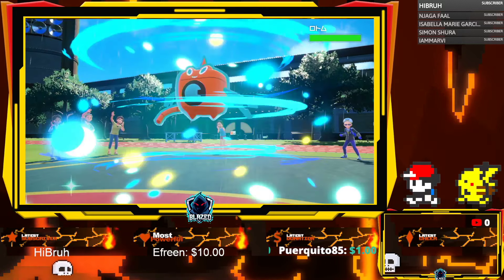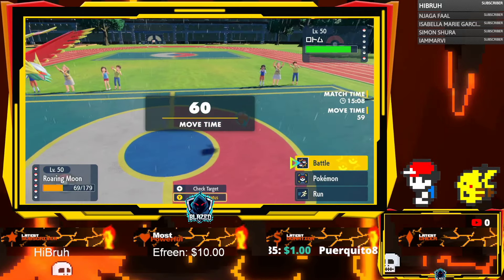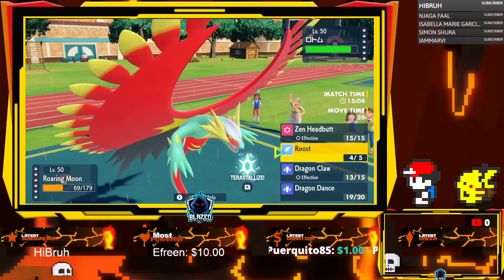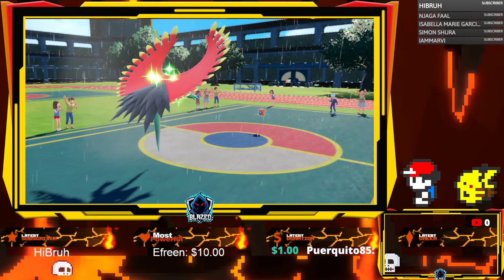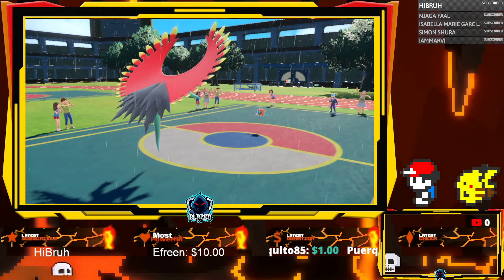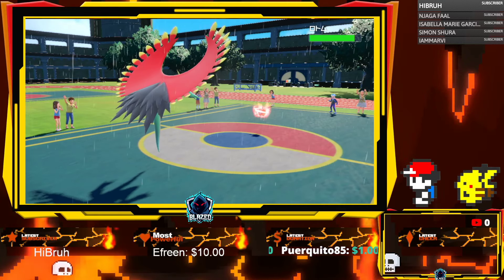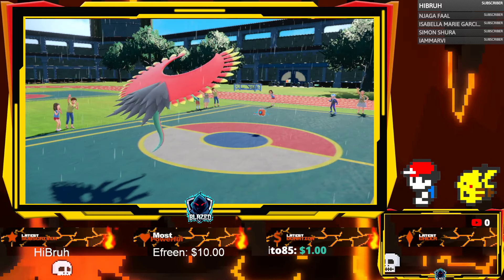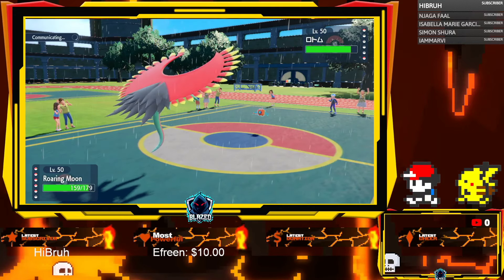Light screen's gone, not like that was mattering. He sends out Rotom in the rain. We should be fine — do we Roost again? Let's feel him out, see what he goes for — probably a hydro pump in the rain. No, Wisp! Ooh, that would have been bad. But now we just get a free heal and we get a Dragon Claw.